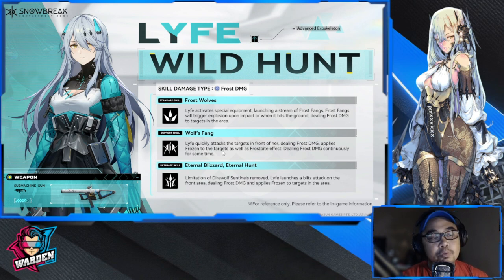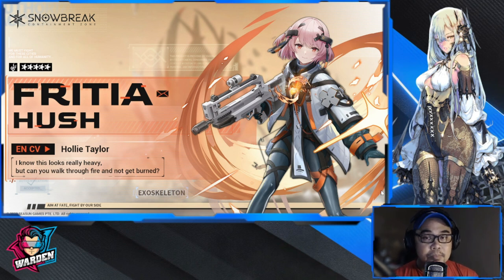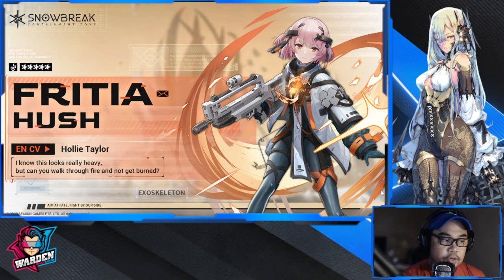Moving on to the last one, which is Frisha. Unfortunately we don't have her skill list, so I couldn't find the details on her kit. But she is definitely going to be up there — either your second or third preference — because she carries a rifle. A rifle is one of your top weapon preferences since it works for mid-range, long-range, and even close range, making her highly sought after just for the weapon alone. I'll hold judgment on Frisha, but she can be your second or third preference.